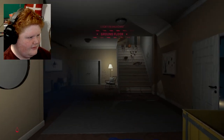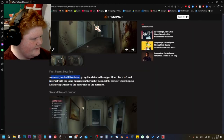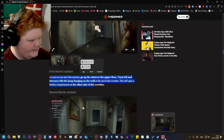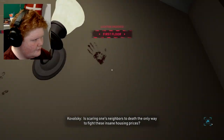When I'm going through rooms, like going to the store with my headphones on. So: start the mission, go up the stairs to the upper floor, turn left, and there's a regular lamp hanging on the wall at the end of the corner. This will open a hidden compartment. I don't think I found this one actually — the lamp scaring one's neighbors to death, the only way to fight these insane housing prices.